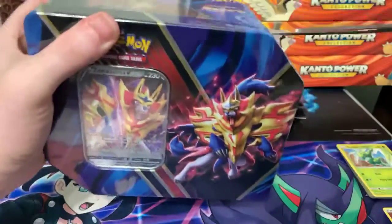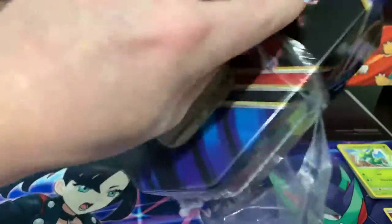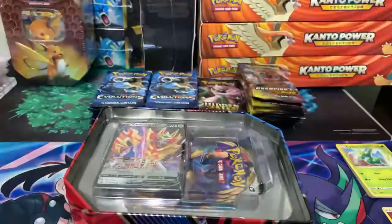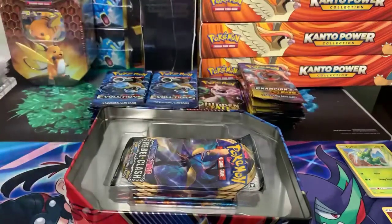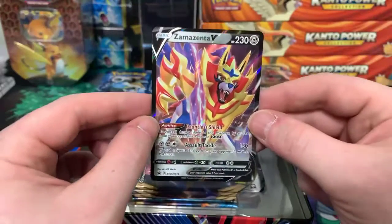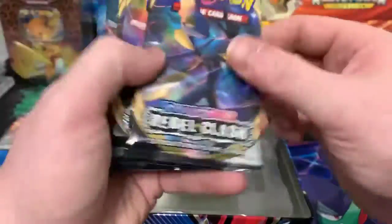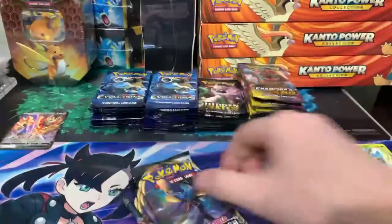All right, let's rip this Zama Zenta tin. Nice promo — I already opened a few Zamazenta ones so I decided to open up the Zama Zenta one. Now that I complete that set, it comes with Rebel Clash, Burning Shadows, and Evolutions — nice pack selection, not too bad.